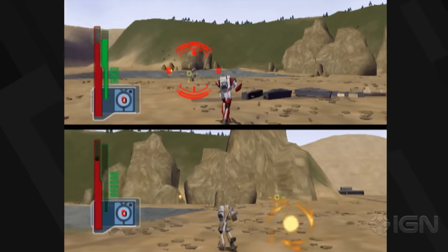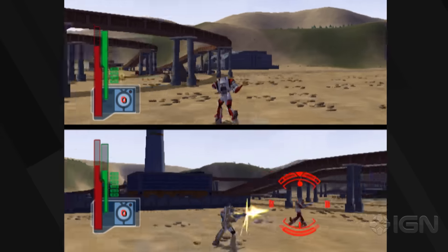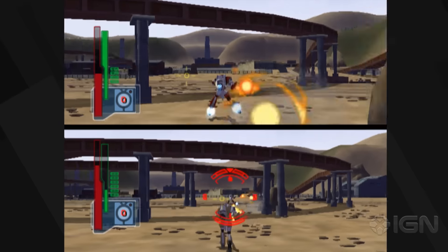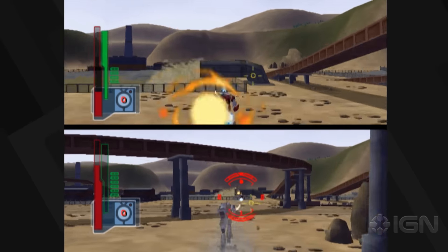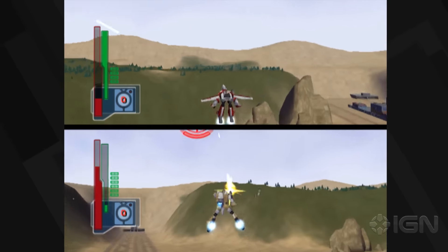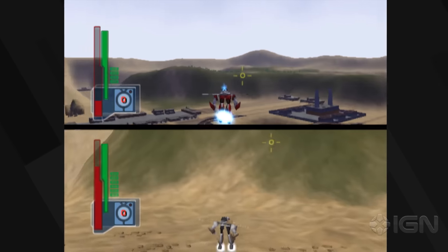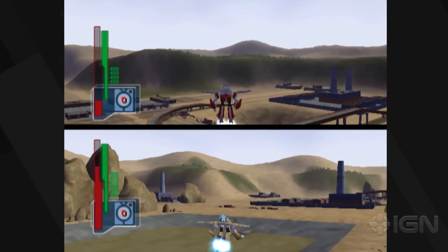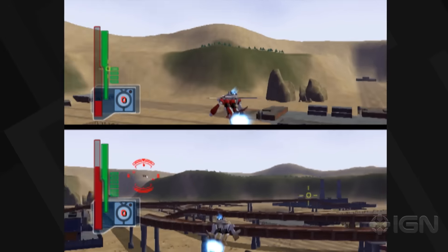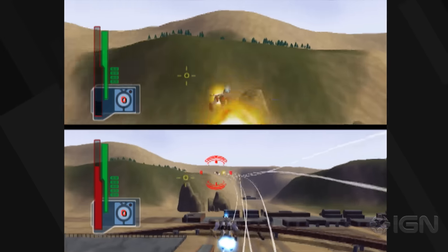Circle looks like a faster fire rate, and square is like a slower but maybe stronger fire rate. Do you have missiles in this mode? Not in that mode — you need to be in one of the flying modes to get the missiles. The half-robot mode just looks ugly.